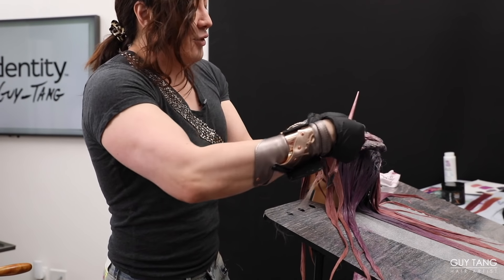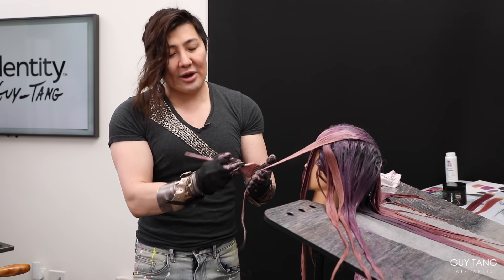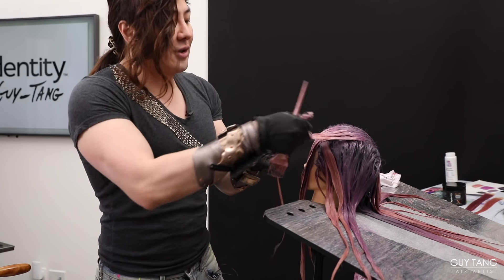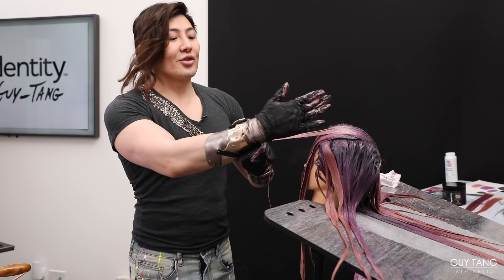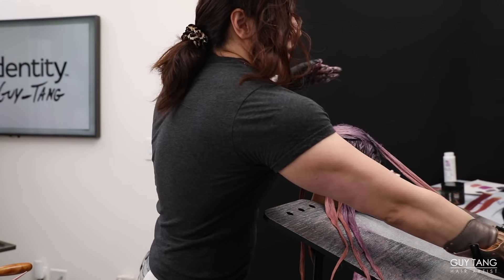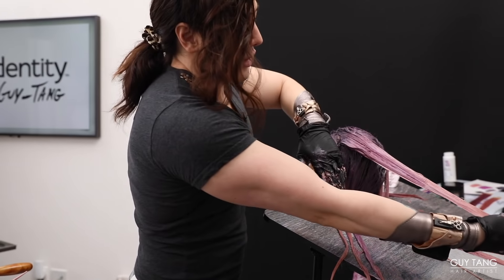We're back to the last section. Notice how I direct everything to the front. You can lay a mesh sheet down to protect the face — on an actual client you might want to lay a foil or mesh down when doing this over-direction. The over-direction ensures the stretch front and when you pull it back it blends more. Lay on back, then stretch and flip everything right on back.